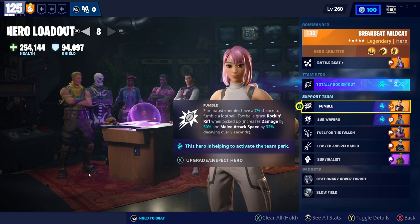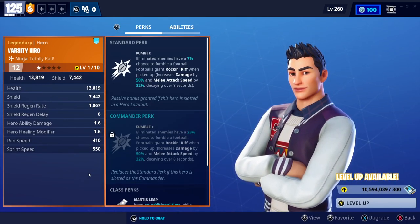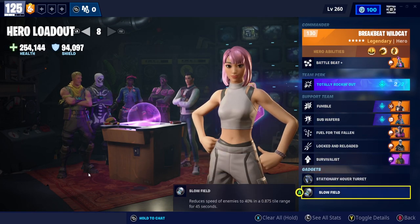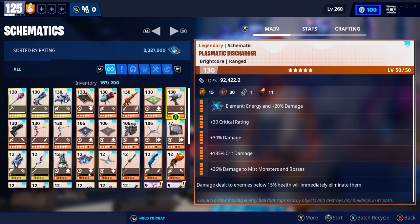I could have used Fumble — that might have been the way to go as a main hero because he gives a higher chance of picking up the footballs. But we didn't need that since we were playing Battle Beat and getting rock and riff off practically every time. Ladies and gentlemen, let me know in the comments below what build you're using with the new plasmatronic pistol and what you find seems to be working, giving it even more of a buff than usual. Take care and I'll see you all in the next one — adios!